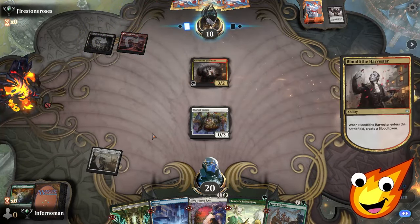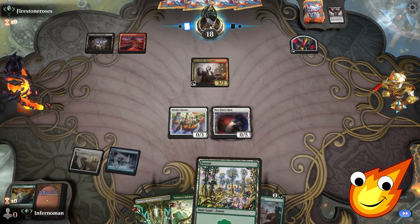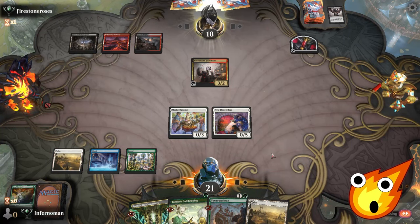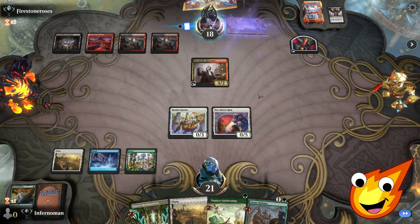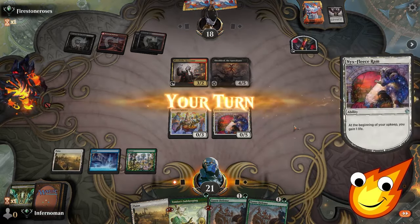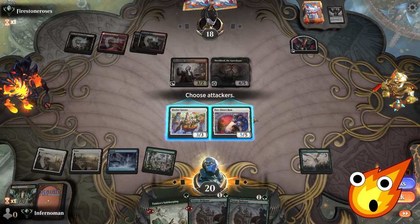The good news is our opponent can't really swing freely because we have plenty of ways to block. We play Forest and pass, being very passive for a while. We cycle away our Headquarters to draw a card — it's another Tower Defense, not quite what we wanted. We keep gaining life and draw a card. Now we're in business: Assault Formation hits the field. Now we can definitely start swinging.